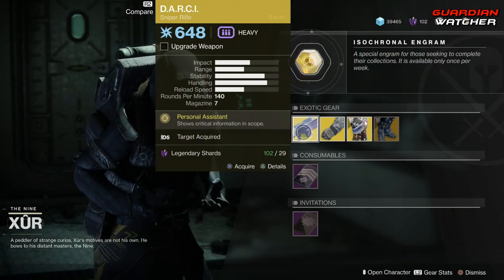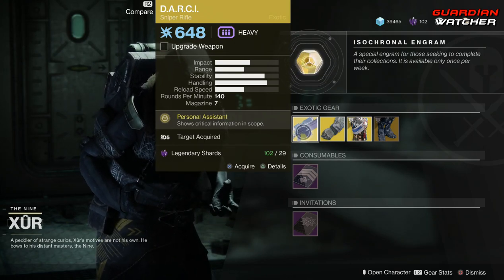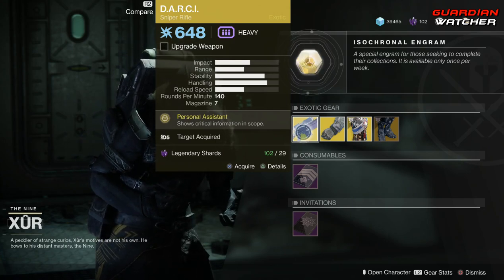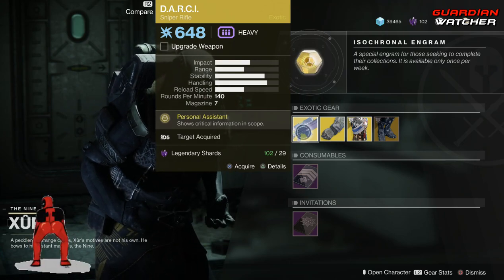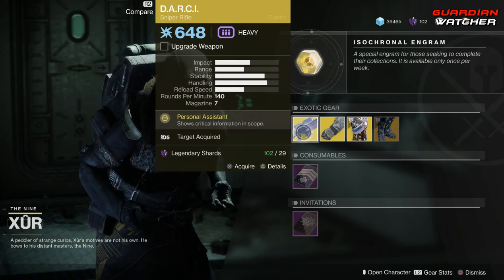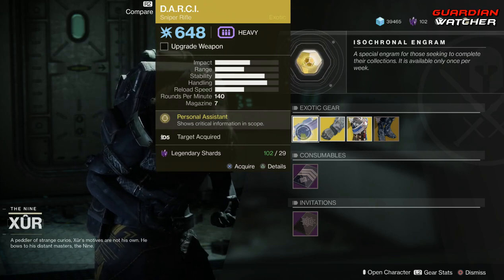The D.A.R.C.I. is an okay exotic. I probably wouldn't use it that much in PvE, but it is pretty decent in PvP — though I'm not sure if you want to waste your exotic slot for D.A.R.C.I. versus a different exotic. With that said, this is definitely going to get a 2.5 to maybe a Tier 3 in PvP, and I'd probably even give it a Tier 3 in PvE.